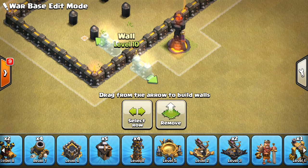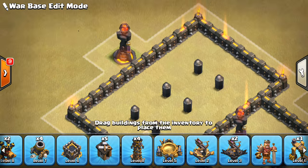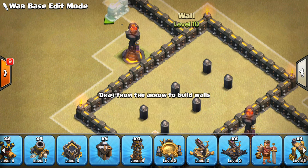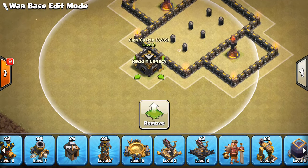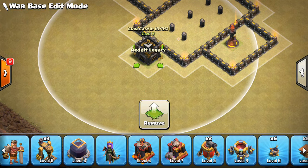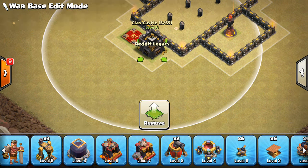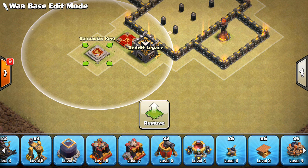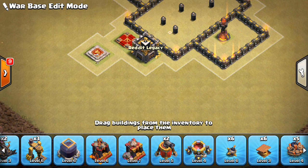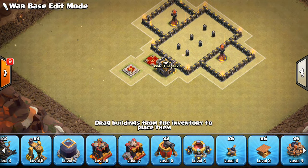Let's make an anti-bowler compartment around it, so they have to enter the compartment to shoot the Inferno Tower. Then let's put the CC over here — we'll keep the heroes next to the CC. So it's kind of an offset clan castle, but it's not a big deal because the CC troops aren't that powerful right now in Clash of Clans, so it doesn't really matter that much.